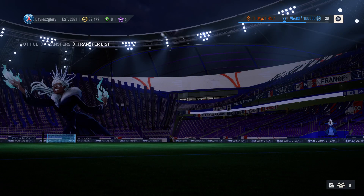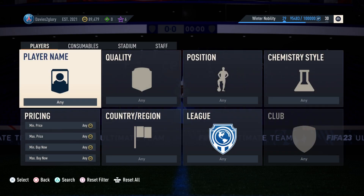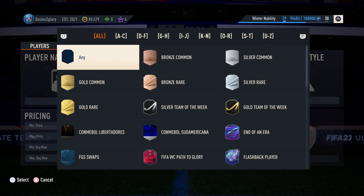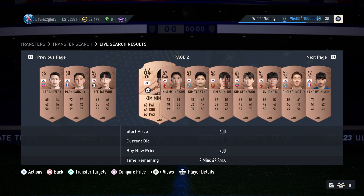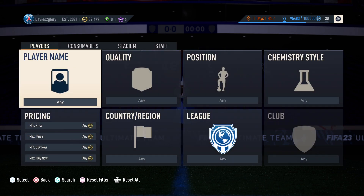If you're on an even lower budget, you could go to silvers — silvers have been fluctuating a lot. You could also do bronzes. With bronzes, look for cards around 800 coins, because they're used for SBCs — specifically the mixed league SBC things.